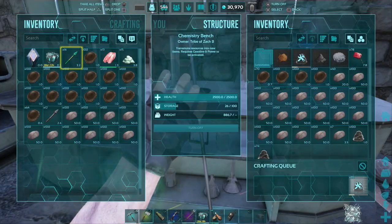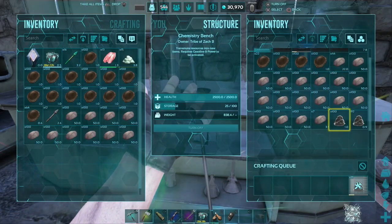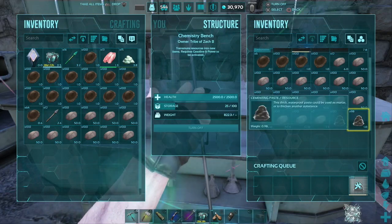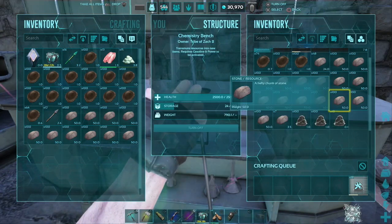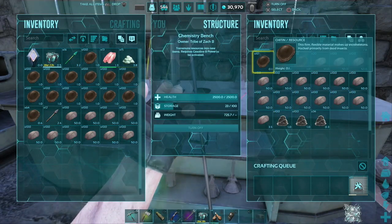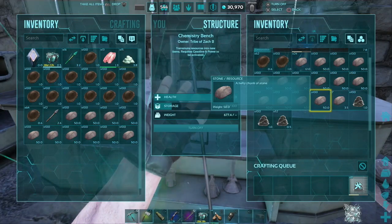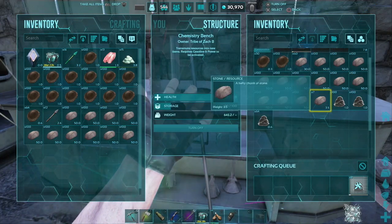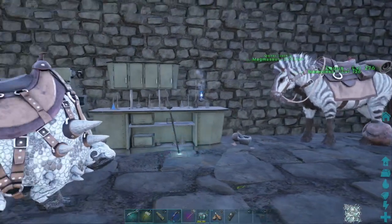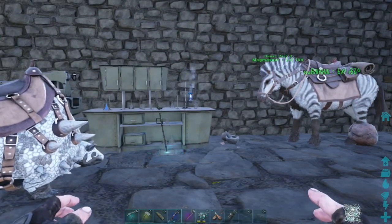Over here at the chem bench — boom — over a hundred already and 200. Literally just like that, in the same amount of time you've been able to whip up maybe 10 cement paste in the mortar and pestle or your mobile mortar and pestle, the Equus saddle, you've been able to create 200 in the chemistry bench. There is a reason it's more advanced, but it is the absolute best way to create cement paste. Just like that, you have all the cement paste you need.